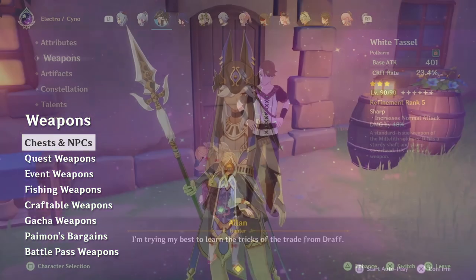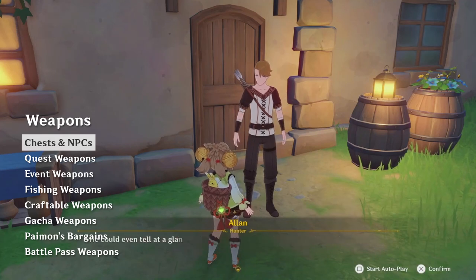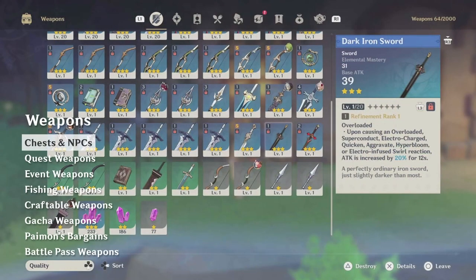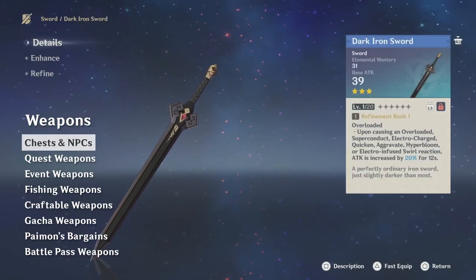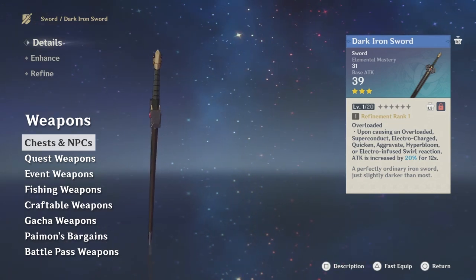There are also a small number of weapons which we can get for free by talking to NPCs. These are also fairly underwhelming, but can be useful in early game, and in some rare cases may be valuable later on. For example, the Dark Iron Sword is only available from talking to one specific shopkeeper in Liyue, and can be worthwhile for some characters until you find a better alternative.